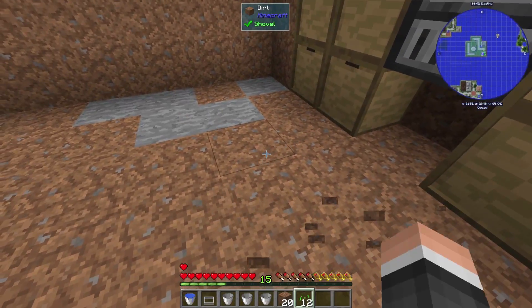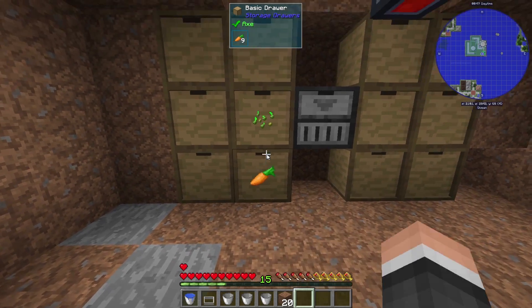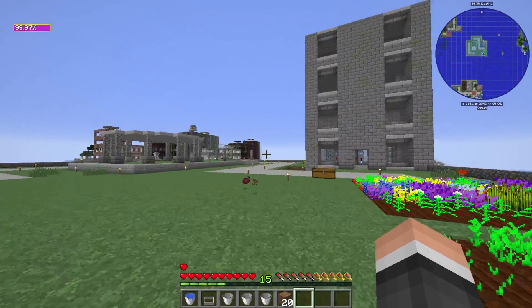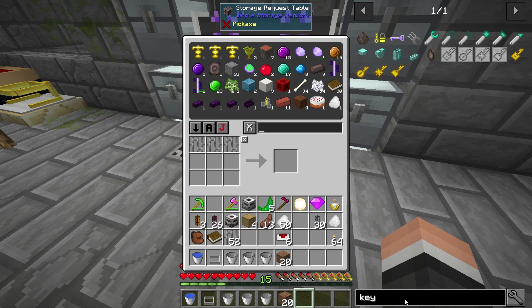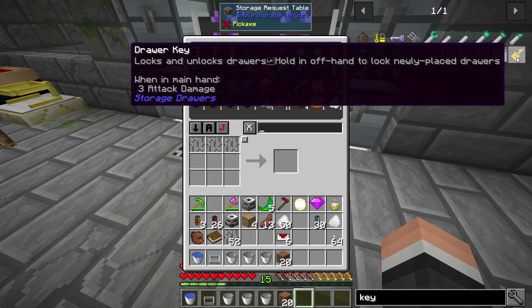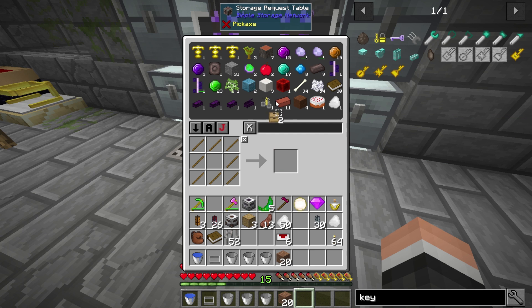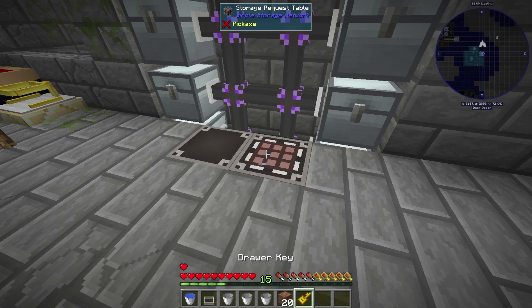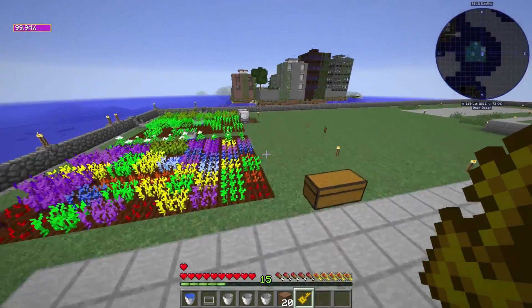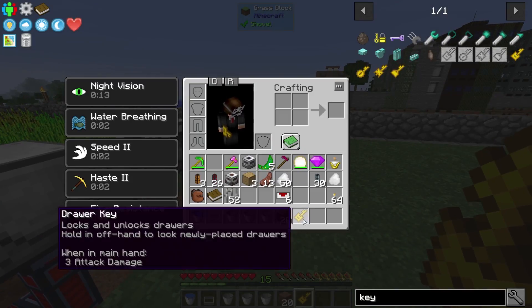We're going to set up some filtering here. I'm definitely going to need a key, so let's grab a key - a Torque key. I definitely got one of those in my inventory so we're good. We'll need some nuggets - boom, there we go, Torque key. Let's get this locked because that could become a mess as well. Torque key - bam, drawers are locked.